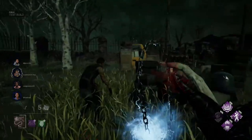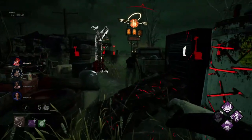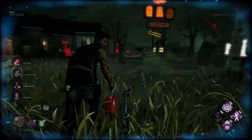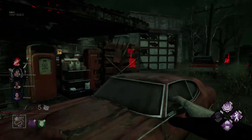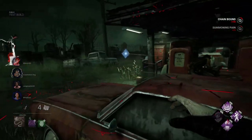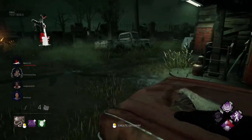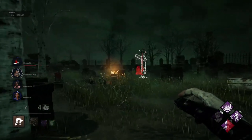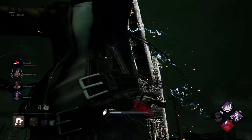He doesn't have a long lunge range. Let's see what his pallet destroy animation looks like — oh that is so cool! And then his power resets. Oh you can still move over pallets when you do that — yeah, he has a really short lunge range. Go ahead and pick him up. That animation is so cool. We'll go ahead and put him on a scourge hook — this is his Scourge Hook: Gift of Pain perk.